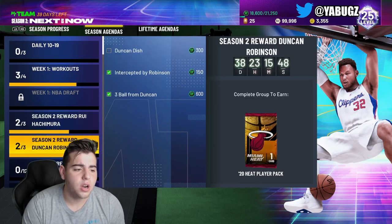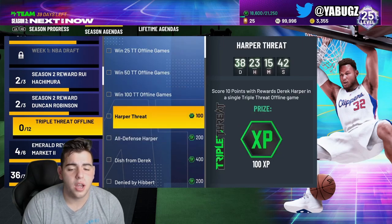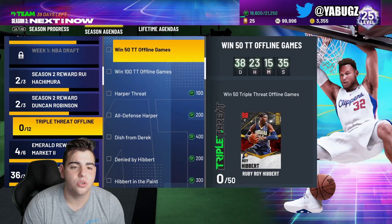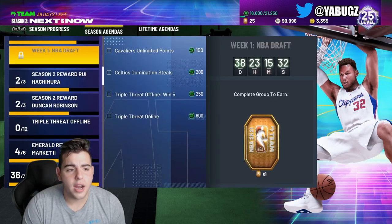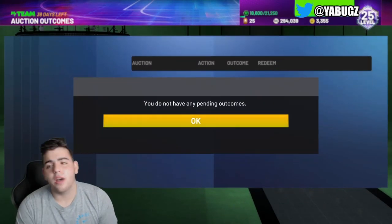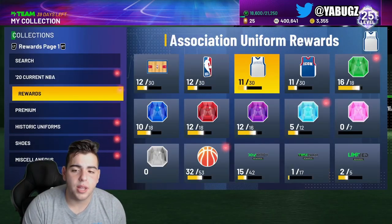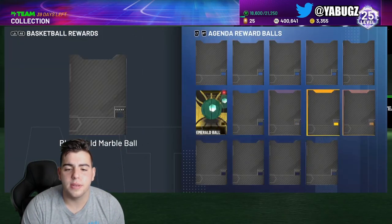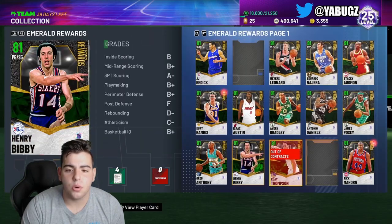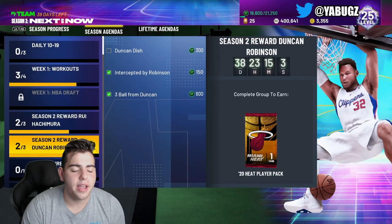I'm about to get the Ryu challenge and the Dunkin' Dish done. They did just drop new TTO offline challenges — these are kind of hard but you do get a lot of XP, so I'm going to get on those very soon. We're going to go over how to get the most XP possible and how I did it so fast. It took me about 14 hours to get where I am — 18,600 XP. To get Blake in the end, you need about 3,500 XP per day. As the season goes on, they release more and more XP challenges.